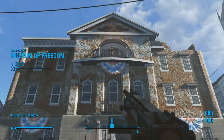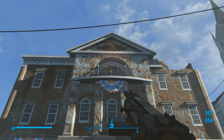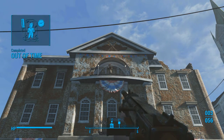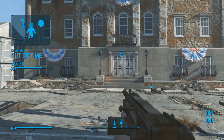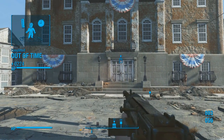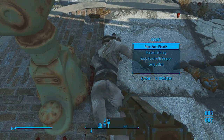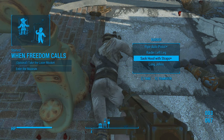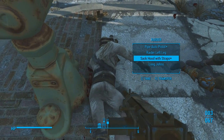Up on the balcony: 'I've got a group of settlers inside, the raiders are almost through the door — grab that laser musket and help us please!' Quest completed: 'Out of Time.' Wow, a bunch of XP for that one. Okay, some more ammo. Quest started: 'When Freedom Calls.' Optional: take the laser musket.